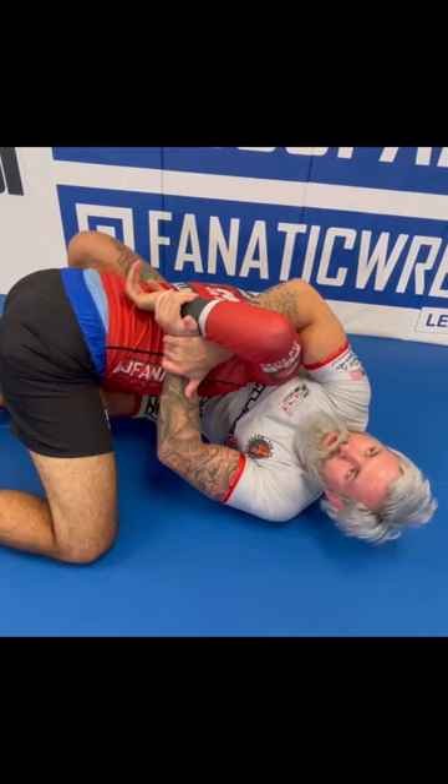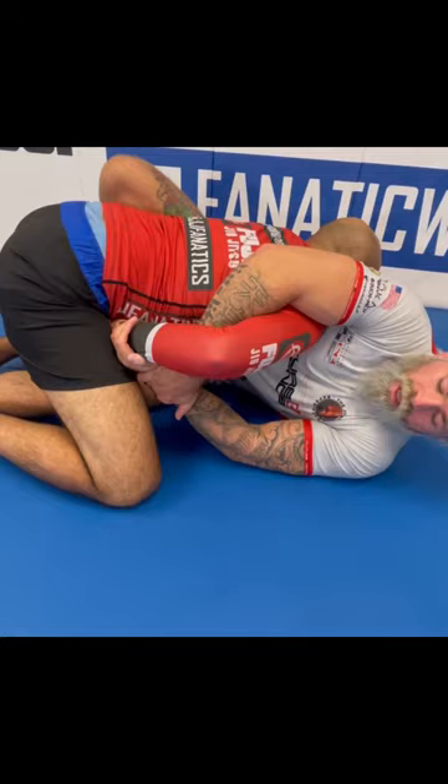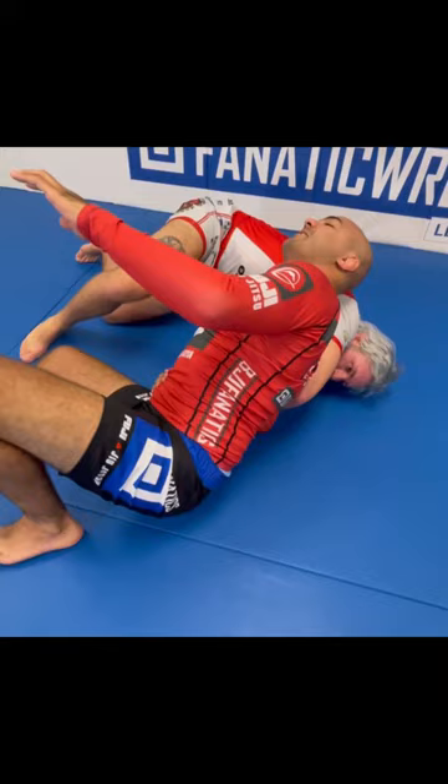If he keeps his hand in front of his body, we can start using it to get other positional gains. I go sumi gaeshi, and when he tries to base his hand out he can't. Now he rolls through, I come on top, and we can use it to move around his body — come on top, take his back, armbar, triangle, whatever we want from here.